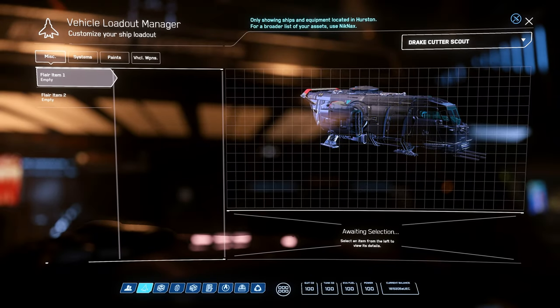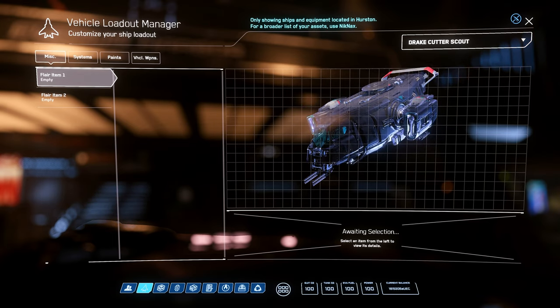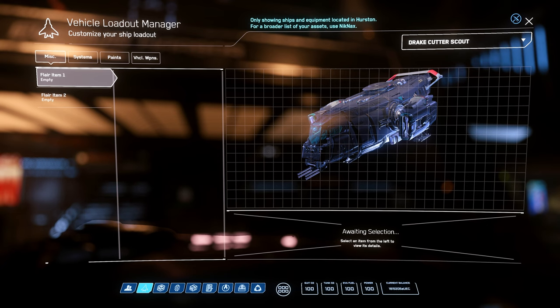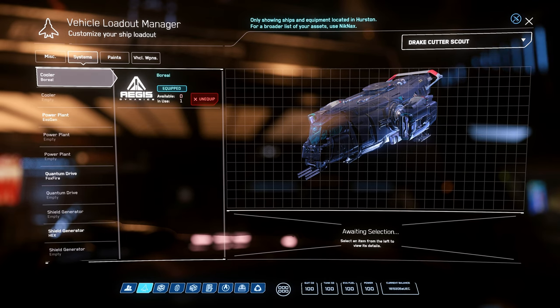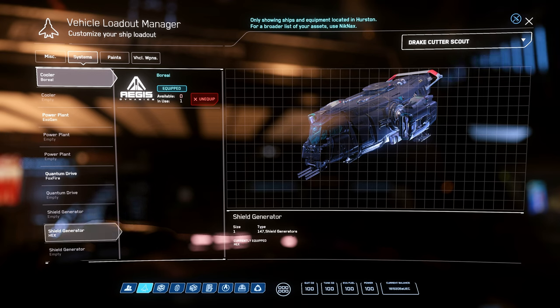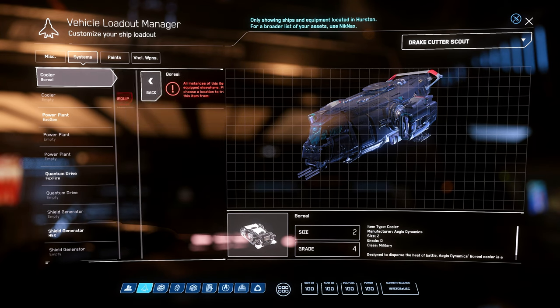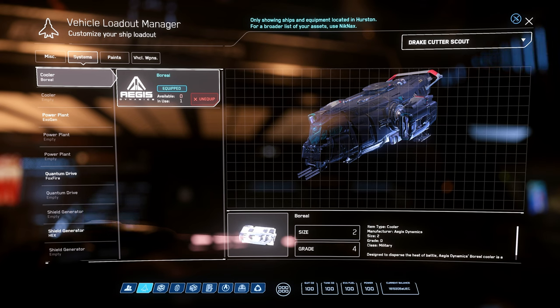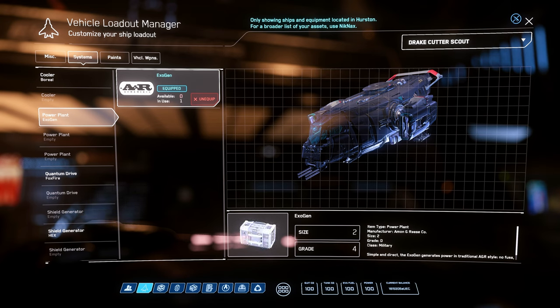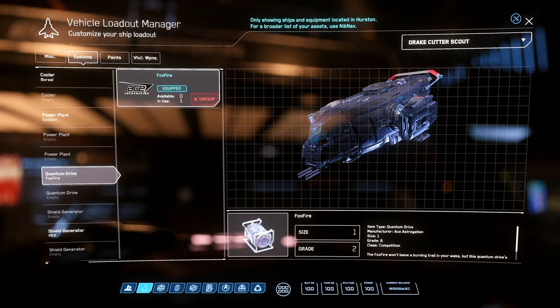Bringing up the Drake Cutter Scout — this one happens to have the Nightfall paint, which is not the standard paint. I am a Concierge member so my Cutter Scout came with this paint. My home system is Orison so I can't change paints right now. It has spots for three power plants, two quantum drives, and three shield generators. What it actually comes with is a size two Grade D military Boreal cooler — coolers don't really matter right now — and an Exogen size two military Grade D power plant.